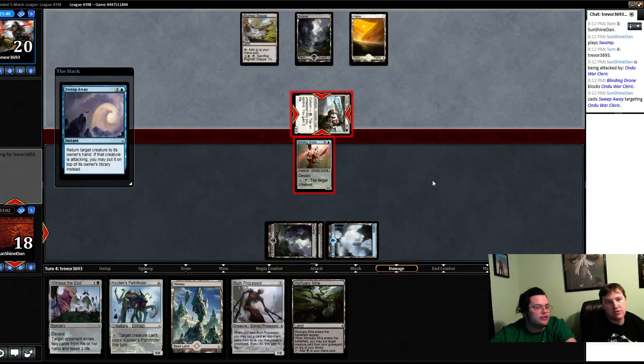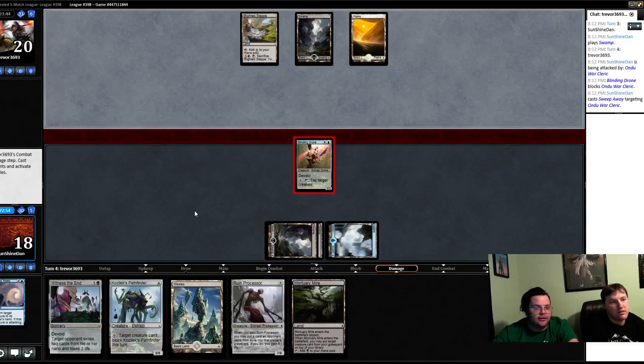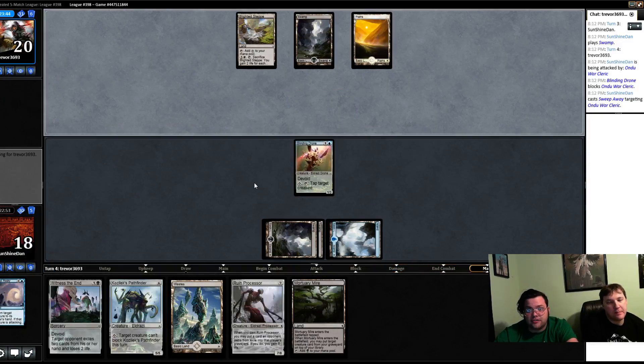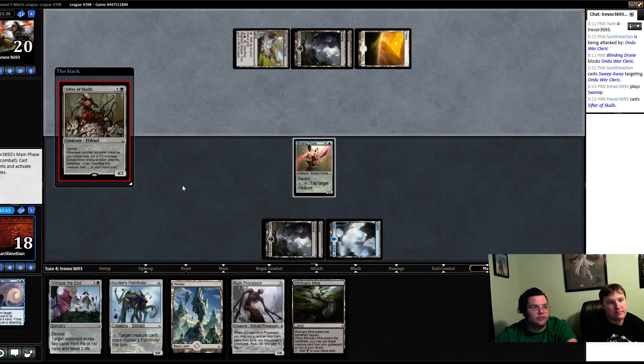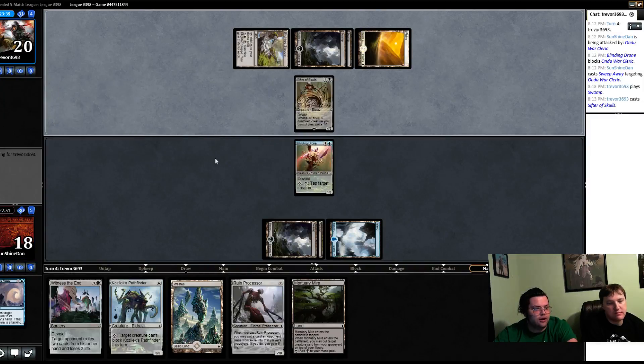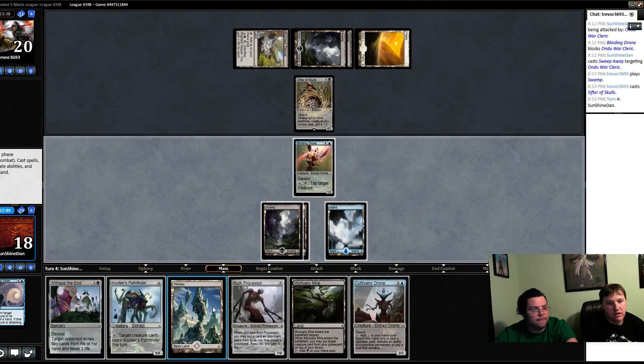I just want them to skip a draw step. You should do it during their instant — it's an attacking creature. I did it after damage because it gave them a chance to play all the stuff, and they decided not to. The damage is unlikely to matter. Zifter of Skulls — that's a good card. Whenever another non-token creature dies, they get a scion.